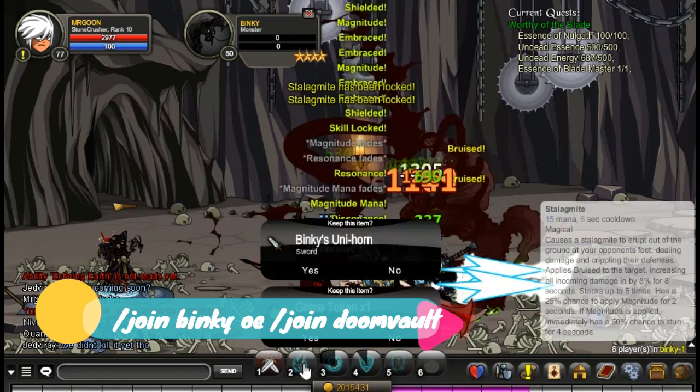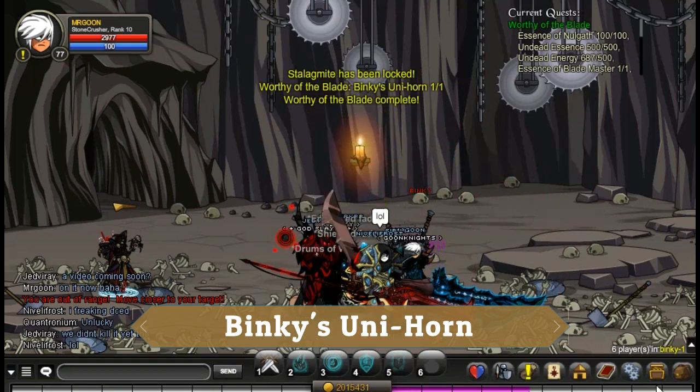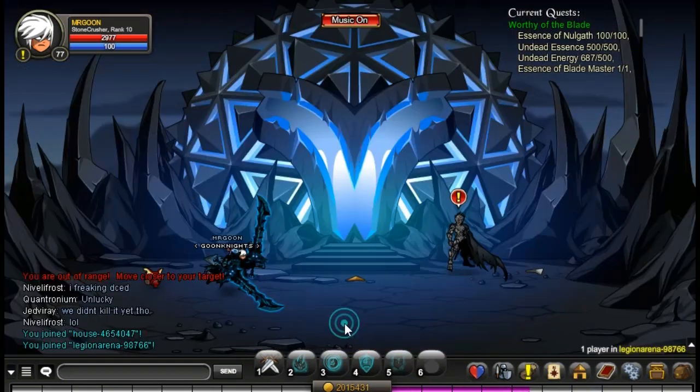Then come along to Join Binky or Join Doom Vault and defeat Binky to get his Unihorn. He's a difficult boss, but with plenty of people you will have no trouble doing that.